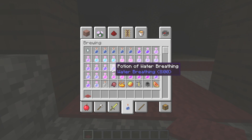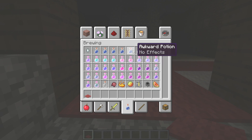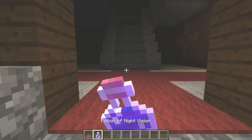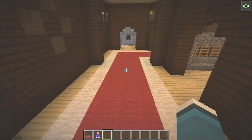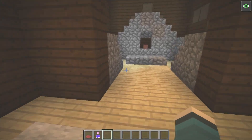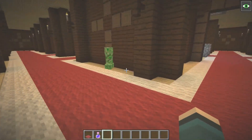There we go — night vision sorted. Now we jump in. There's always gonna be this huge foyer, and a whole variety of rooms. There are rooms that have secret rooms, secret chests, things like that. There's an enderman in here somewhere too.